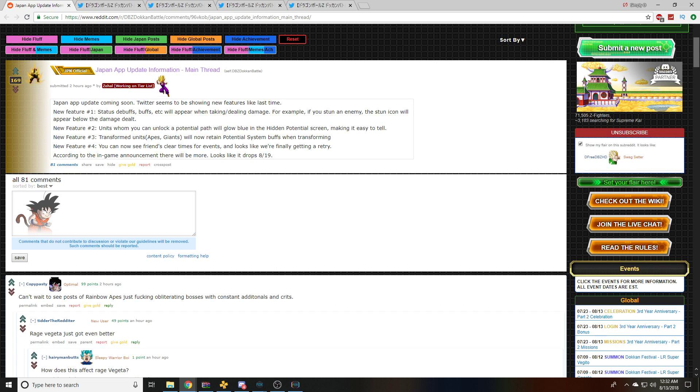Japan app update coming soon. Twitter seems to be showing new features like last time — they're actually showing several videos and images ahead of time, kind of leaking. New feature number one: status debuffs, buffs, etc. will appear when taking or dealing damage. For example, if you stun an enemy, the stun icon will appear below the damage dealt. We're going to see an actual visual demonstration of that momentarily.